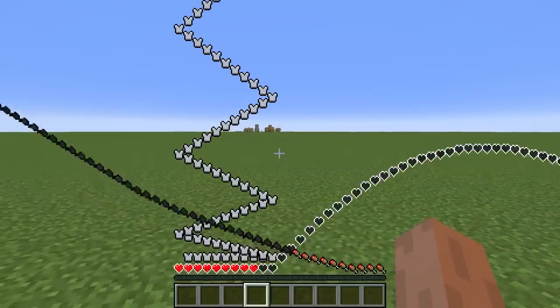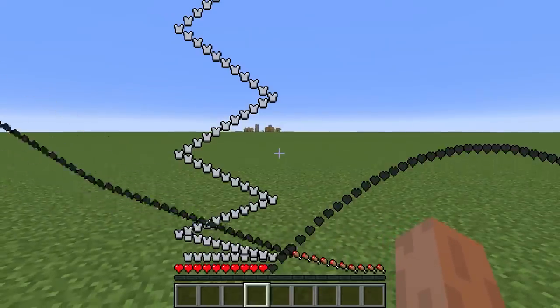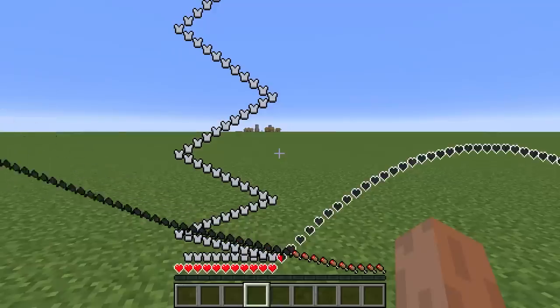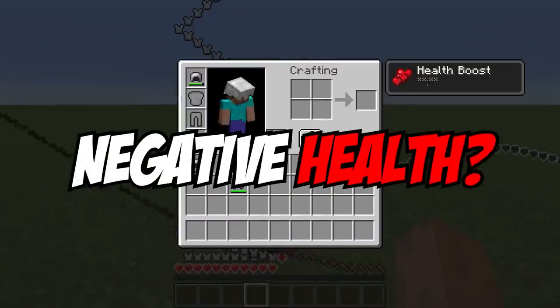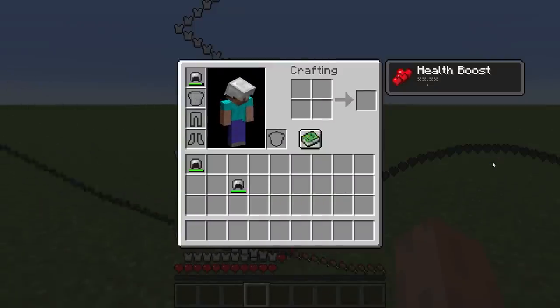So I made this Minecraft GUI extremely beautiful to test out what happens at armor points 2,000, or what happens at negative health or negative hunger. So let's go ahead and get right into it.